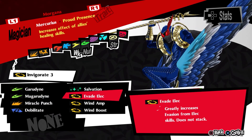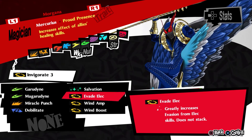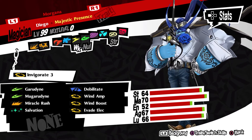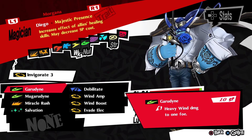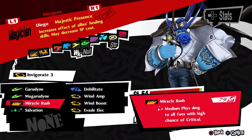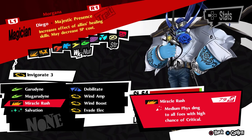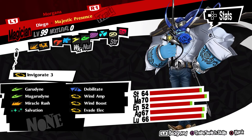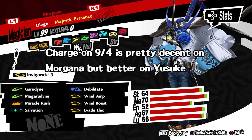Evade Electric is pretty self-explanatory — Morgana is weak to Electric, which is a commonly used element, and this skill lets him dodge it. In the third semester, Morgana's Persona evolves to its third form, Diego. His trait evolves into Majestic Presence, which not only increases the effect of allies' healing skills but also decreases their SP cost. He also gains Miracle Rush, an AoE version of Miracle Punch, which should replace Miracle Punch to increase your odds of a critical knockdown across multiple enemies. Overall, Morgana's build remains fairly stationary, and the new third semester Jazz skills are generally better used on other party members.